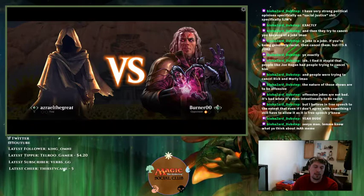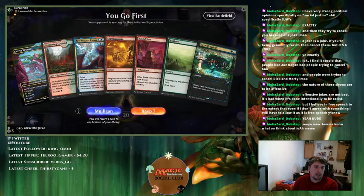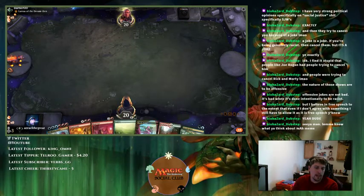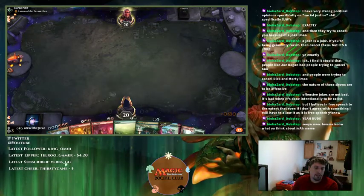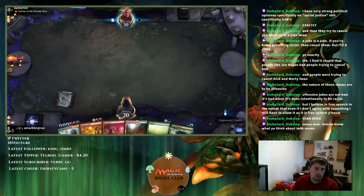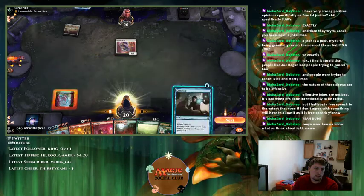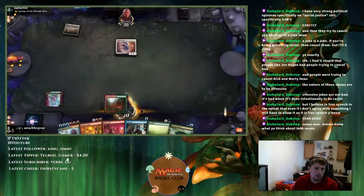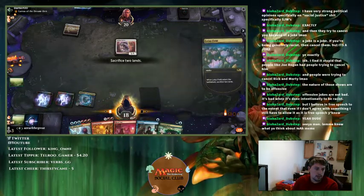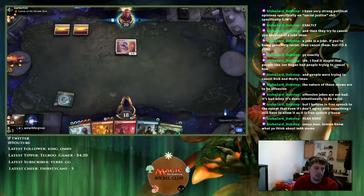We're on the play now. We have Growth Spiral and Explore — going to play Explore first. Now I can cast Blood Sun. It's a bit annoying that I drew Lotus Field, but it's fine. If they play another one-drop, I'm going to snap a Magma Quake.